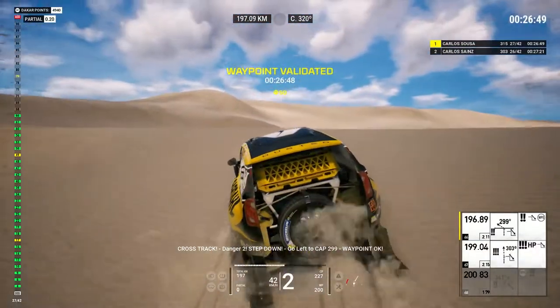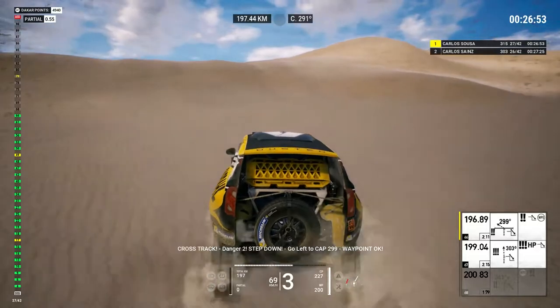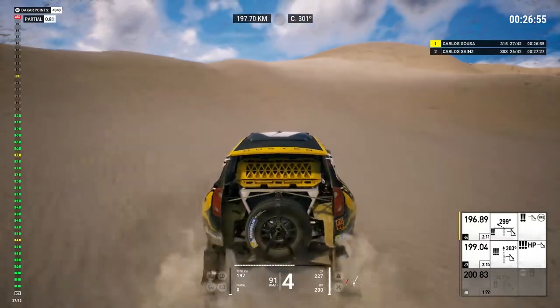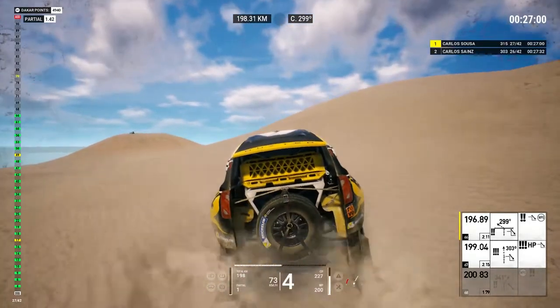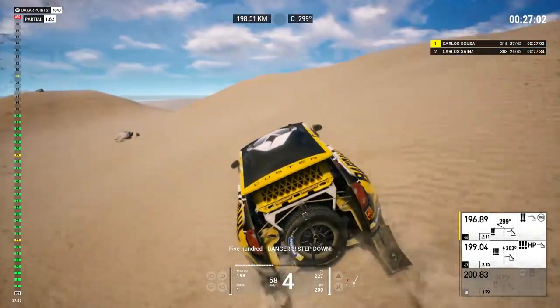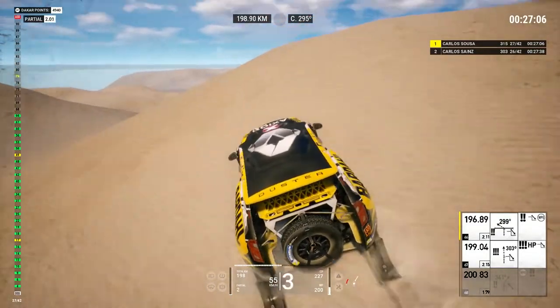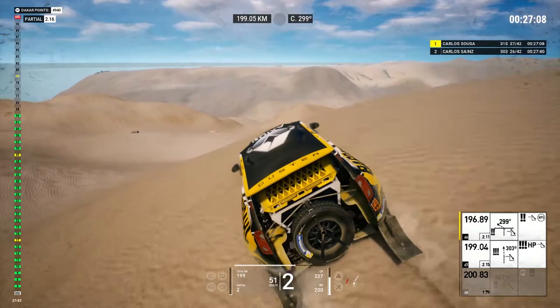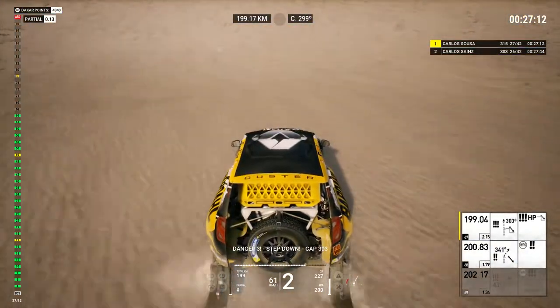Cross track, danger two, step down. Go left to cap 299. Waypoint OK. Five hundred, danger three, step down. Danger three, step down, cap 300.